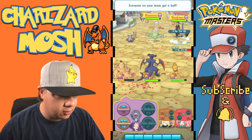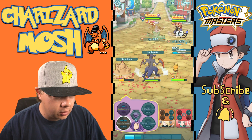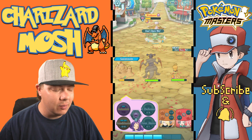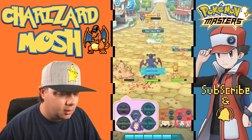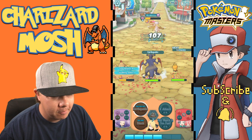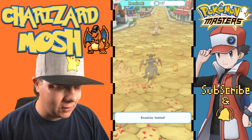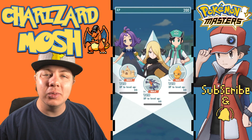Here comes Mega Garchomp — let's see how much damage we do with the sync move. 1777 — not bad! We'll do earthquake and get another sandstorm going. 2000, 2000 damage in a sandstorm — really not bad. One more earthquake and let's see the damage... 3000 damage from Mega Garchomp! That's really, really good.